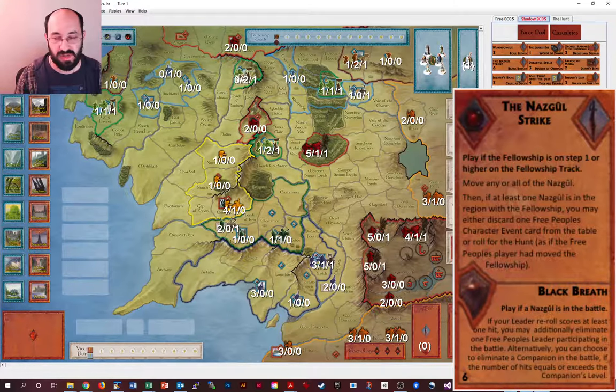Black Breath I consider defensive because if you kill a leader it reduces the hits you take in future combat rounds. But it's a very minor effect — almost a nothing combat effect. There are some situations where you might hit a companion if the Free People are going for a military victory and attacking with companions, but in general this is one of the weakest combat card effects.